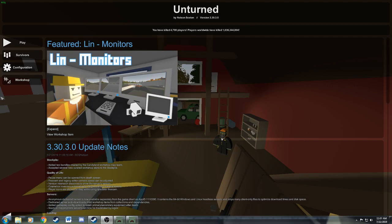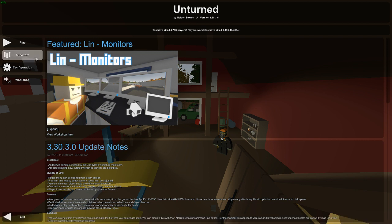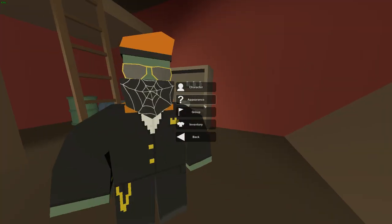Alright, here we go. So after like 30 minutes of trying to figure this out, I just found one simple video and now I know. So basically this is how you get access to Unturned 4.0 beta. You have to have 24,000 hours or more and then you'll be able to get access to it, as long as you have that beret basically.